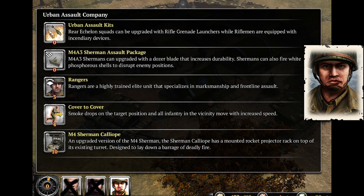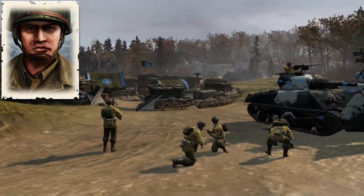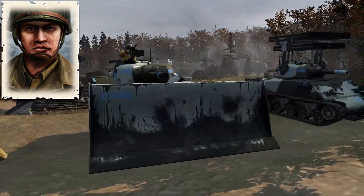In my opinion this is a really good USF commander. It makes echelons a bit more powerful in the earlier game with rifle grenades, and rifles also have molotovs which allow them to clear buildings. The Sherman bulldozer gives it a lot more health. Cover to Cover is a very good ability as well — you can drop smoke and it increases your infantry's movement speed. At 10 CPs you can get the Sherman Calliope, which is probably one of the hardest to kill indirect fire units because it's a tank with a lot of HP, though it is a bit more expensive.